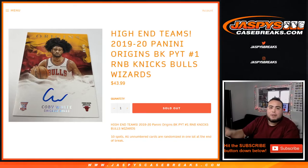What's up everybody, Jason from JazzBeastCaseBreaks.com. This is the second randomizer we needed to do to unlock Origins Basketball Pikachu number one — a new release. These are the high-end teams in the break: the Knicks, Bulls, and Wizards. It works just like any other random number block break on our website, but only for these specific teams. All unnumbered cards are randomized in one lot at the end of the break, so one person's gonna win all the unnumbered cards.